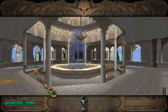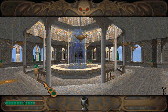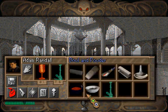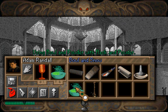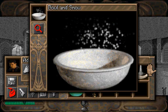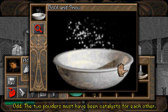Okay. This may sound completely counterintuitive — combine the bowl with that. And look what we have: some snow. This is snow. The powder's changed to snow. Odd. Two powders must have been catalysts for each other. Yay, we have a bowl of snow.